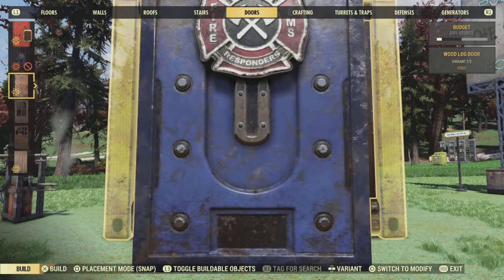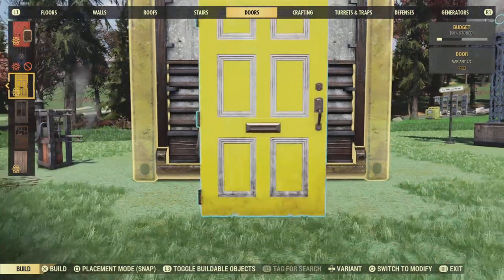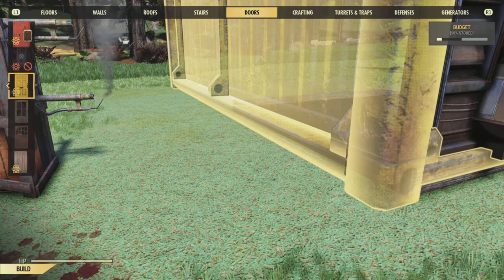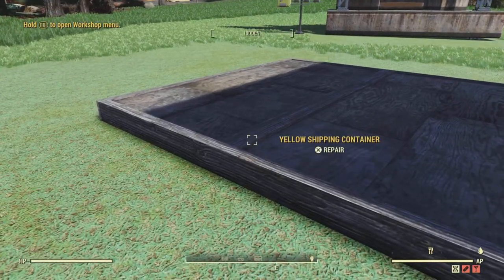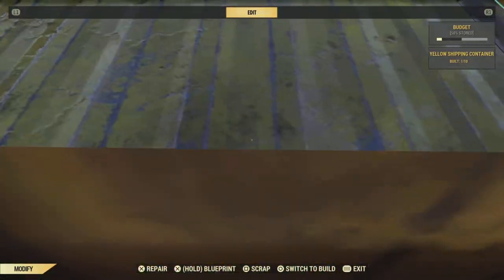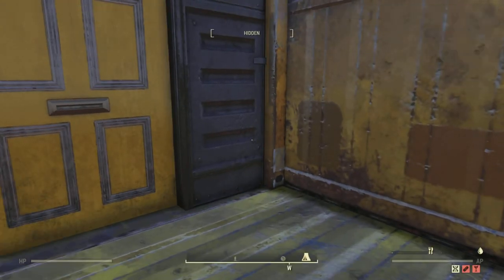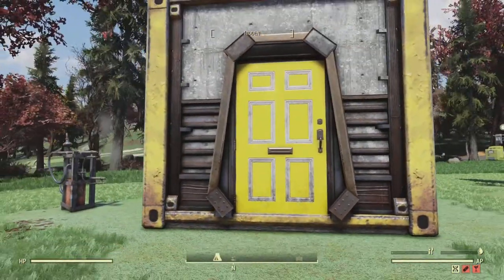Once you're happy with your wall — deciding whether you want the front facing outwards or inwards for an interior or exterior look — you then go for your door. We've just had a yellow door on the scoreboard, so I'm using the yellow door, but you could use something more in keeping with the container, like a steel door or one with mesh at the top, like a security door. That's your choice. Once you put your door in, you're free to go inside your container and repair it. Once repaired, it's nicely molded in and looks great.